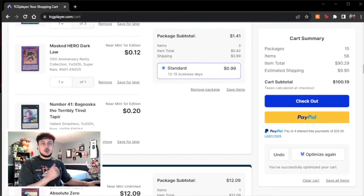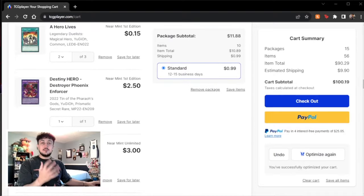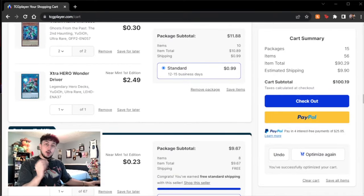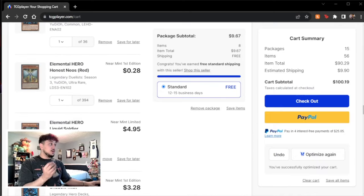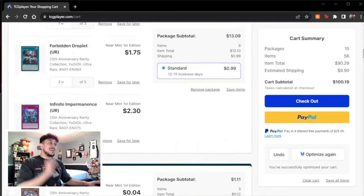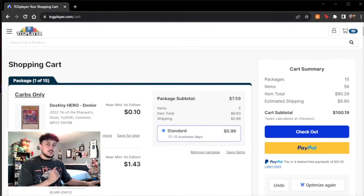You can optimize your cart on TCGPlayer, which is really nice — it takes the exact deck list, puts it together, and optimizes the price. Here it comes out to a hundred dollars on the dot: 56 cards total, 41 in the main deck and 15 in the extra deck. I really want to show you guys what this build looks like because it's really powerful.